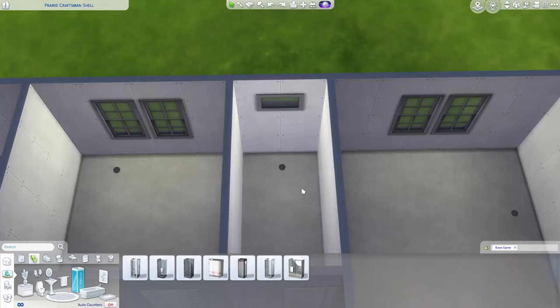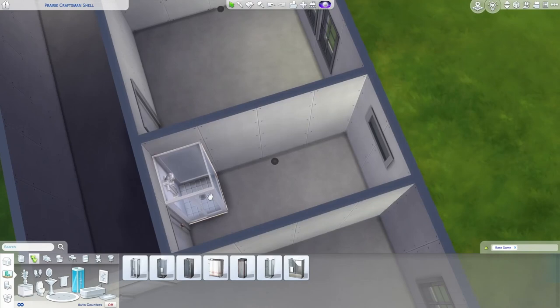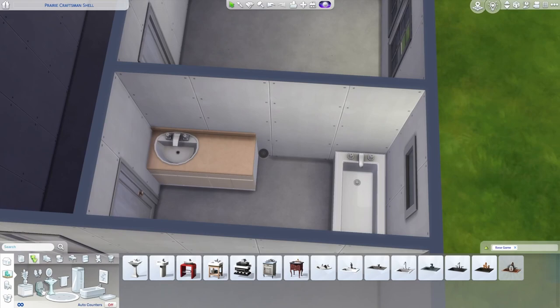If I scooch that window up a little bit, I could go with a tub-shower combo like this, or just a shower with a sink and toilet, or just a tub — so many options. It's kind of funny just how much it doesn't matter, because what you put in here is going to directly reflect what tax bracket your Sims are in. A bathroom can really say a lot in that regard. This is the layout I'm going to go with.